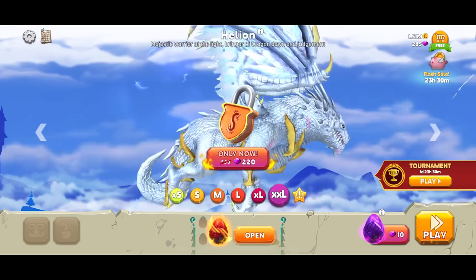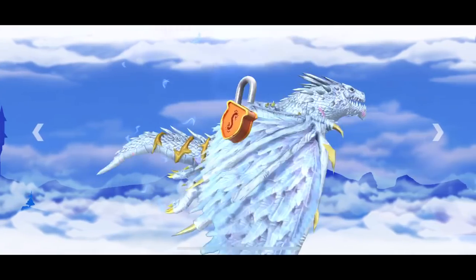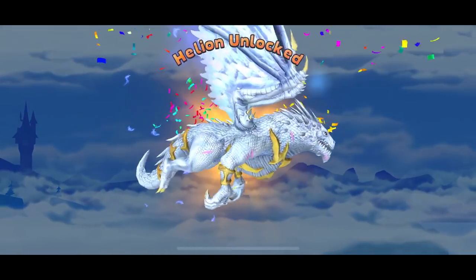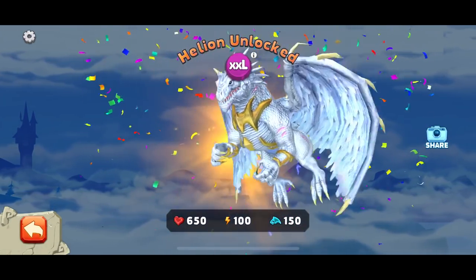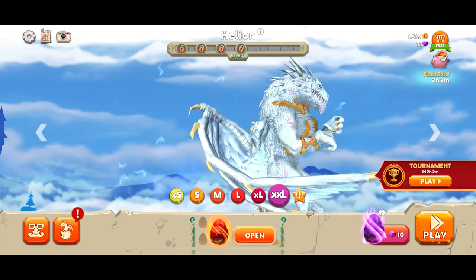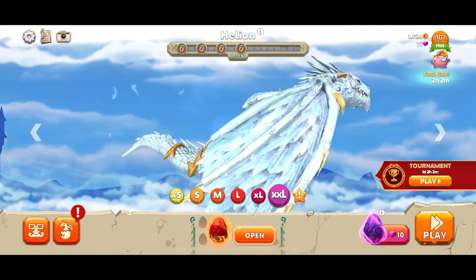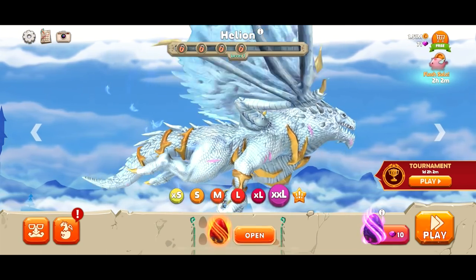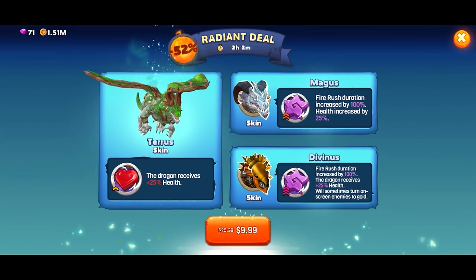Enough waiting — let's unlock this thing. Dude, Helion, here we go! Oh my goodness. Let's take a look at this guy. He's supposedly like the angel version, but we can get some skins for him.